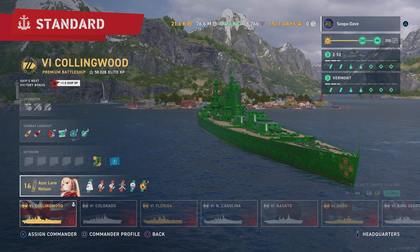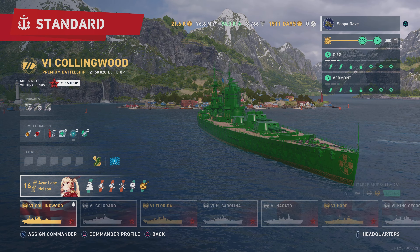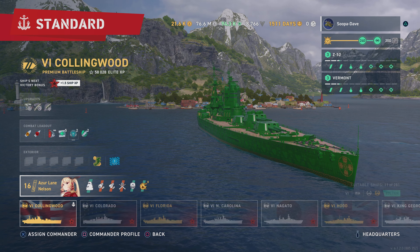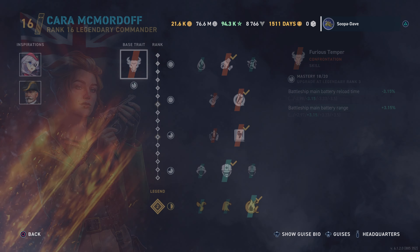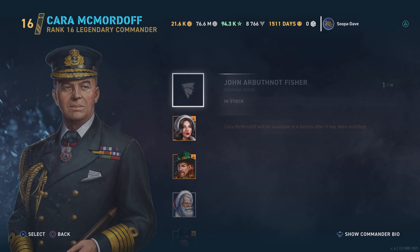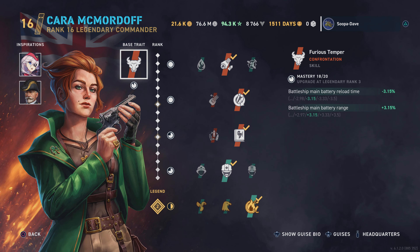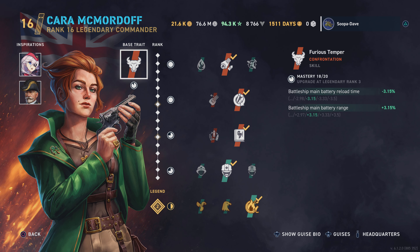Let's start with the commander. I use Azure Lane New Jersey — there are a few reasons for this. If you don't have Azure Lane New Jersey, outside of that you would use John Fisher. This is something very recent with John Fisher coming out — you see this is just a skin on it.